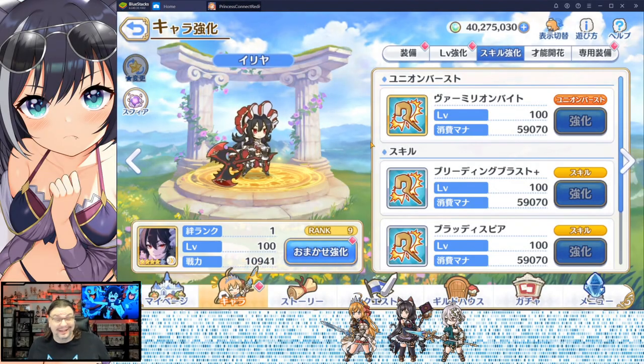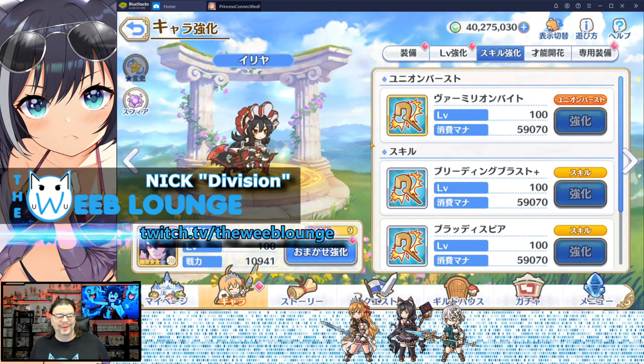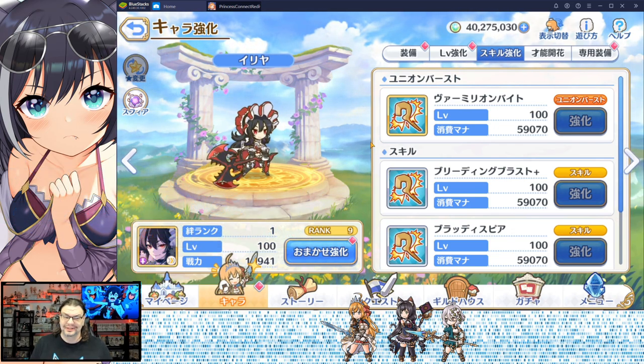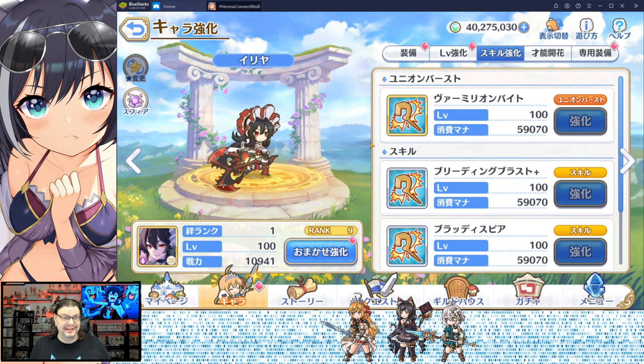At an initial glance it looks like this would be a frontline physical damage character, but in actuality she is a mid-ground support magic damage dealer. Yeah, very contrary to her looks, and also she's supposed to be a loli character kind of sort of, but only part of the time.